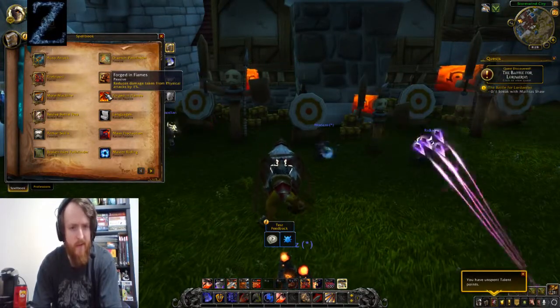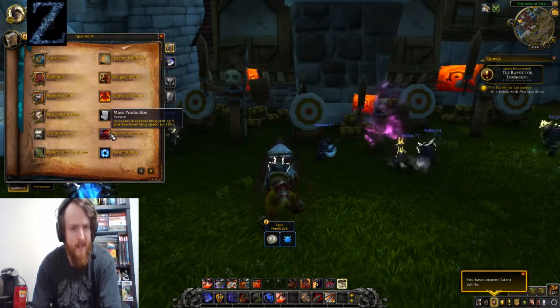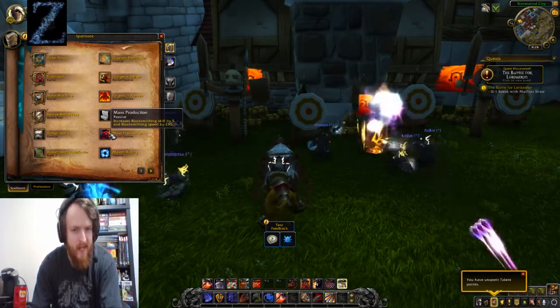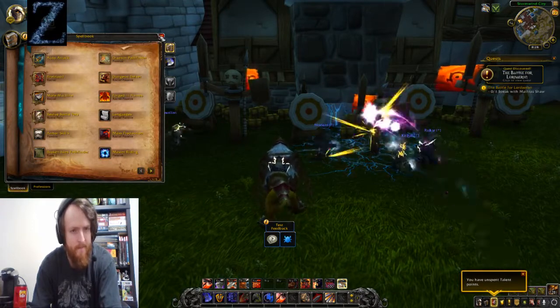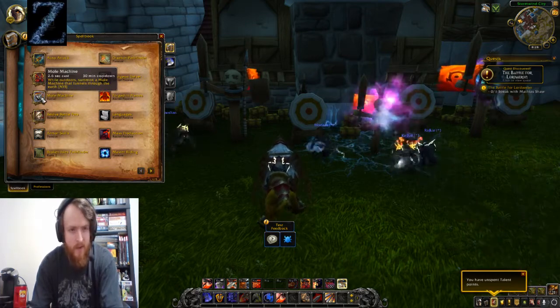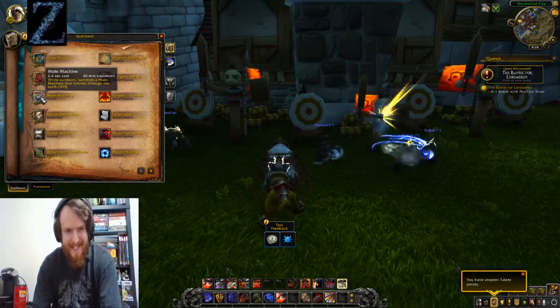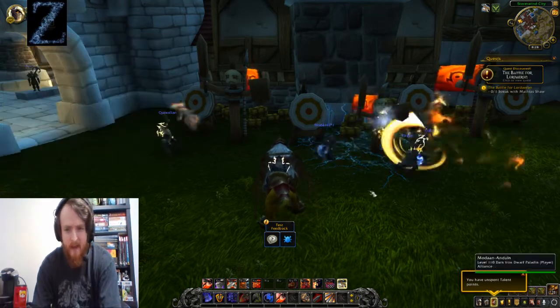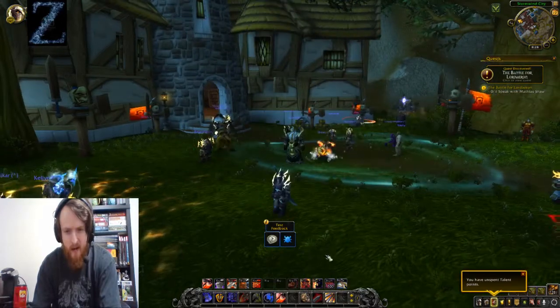Dungeon Delver: while indoors, move 4% faster. Forged in Flames: reduces damage taken from physical attacks by 1%. Mass Production: increases Blacksmithing skill by 5 and Blacksmithing speed by 25%. And that's it. Oh, and of course the Mole Machine — while outdoors, summon a mole machine that tunnels through the earth. Not yet implemented.